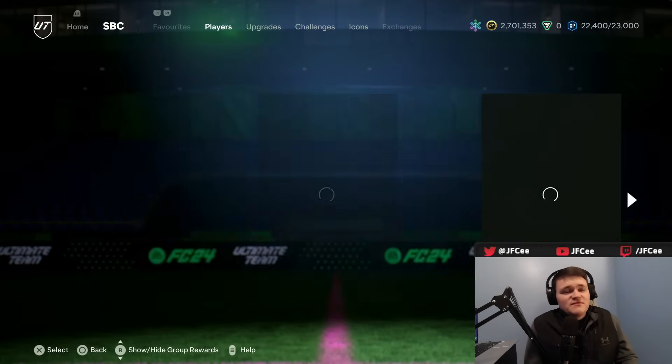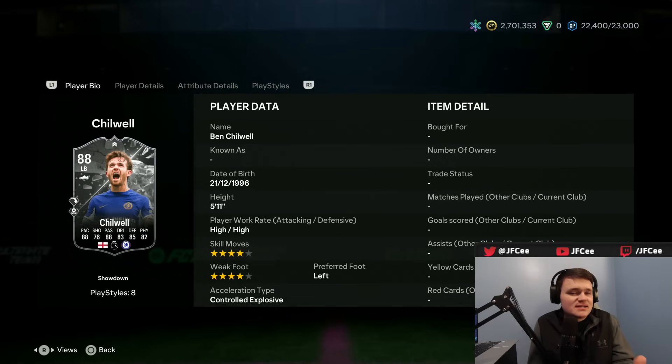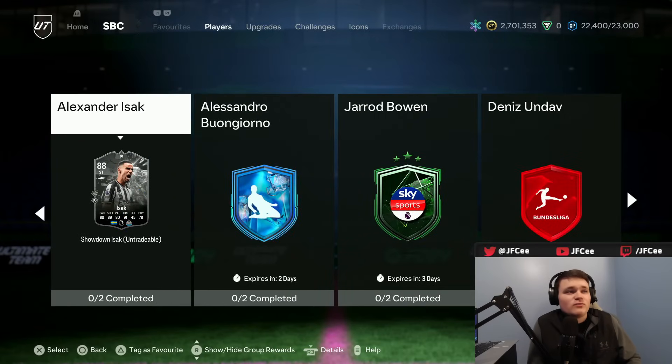This is pretty great. We've got Alexander Ezak and Ben Shilwell, plus the Clark and Akonji showdown. This Ben Shilwell is pretty sure the first card this year with Long Ball and Incisive Pass Plus combined together. Both these play styles are insane, which is why I think they made this card not as great in-game stat-wise — the play styles will make this card actually insane, even though the stats don't look amazing off rip.